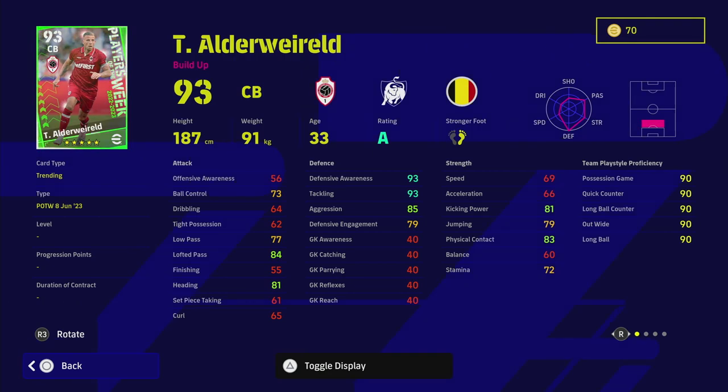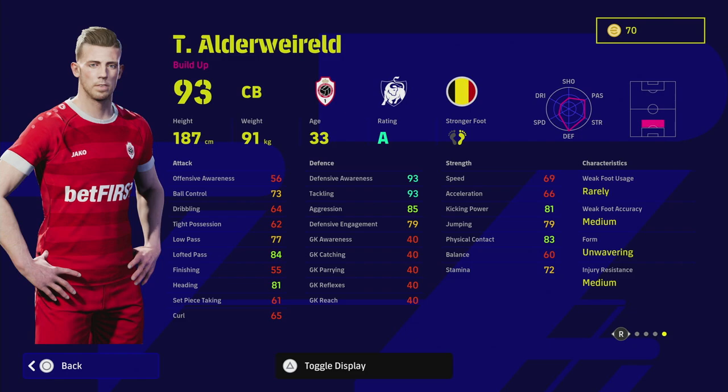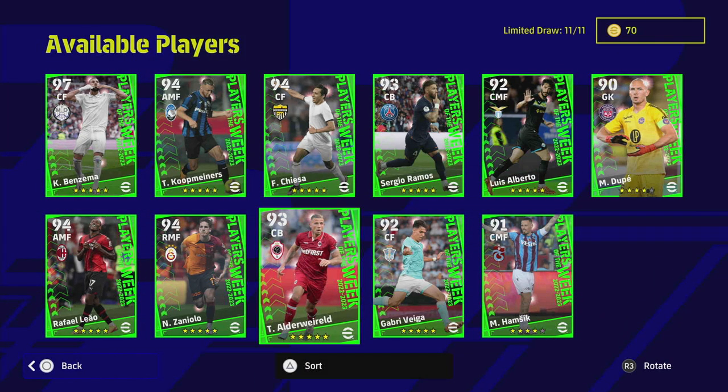Alderweireld — he's got Blocker, Interception, Acrobatic Clearance, Sliding Tackle, Long Range Shooting, Rising Shot, Heading, and Unwavering Form. He is very slow, so again you've got another slow center back with really good defensive stats.